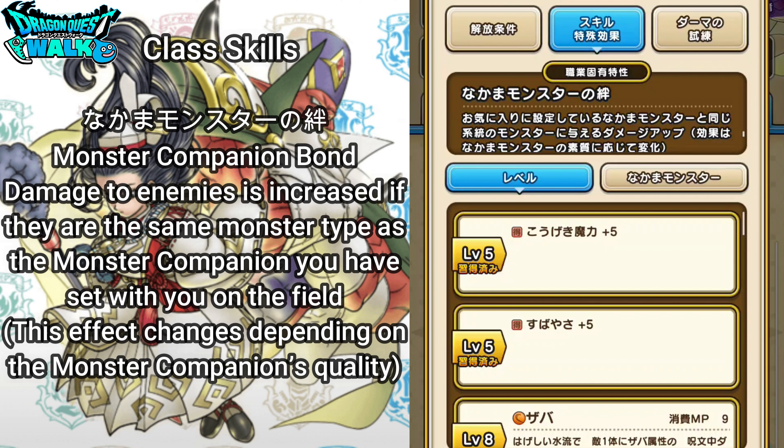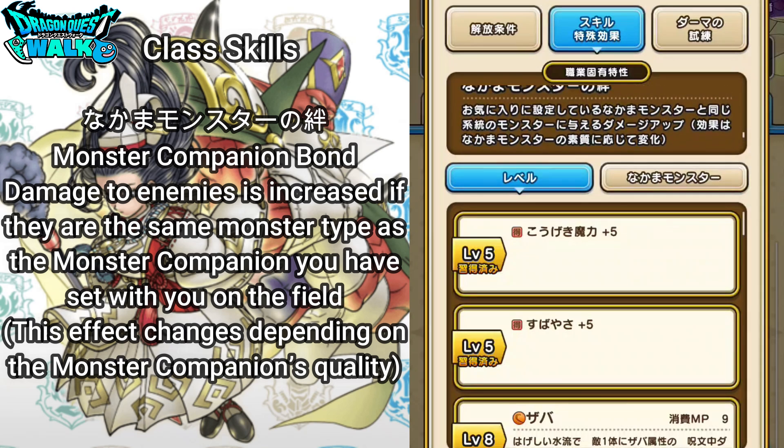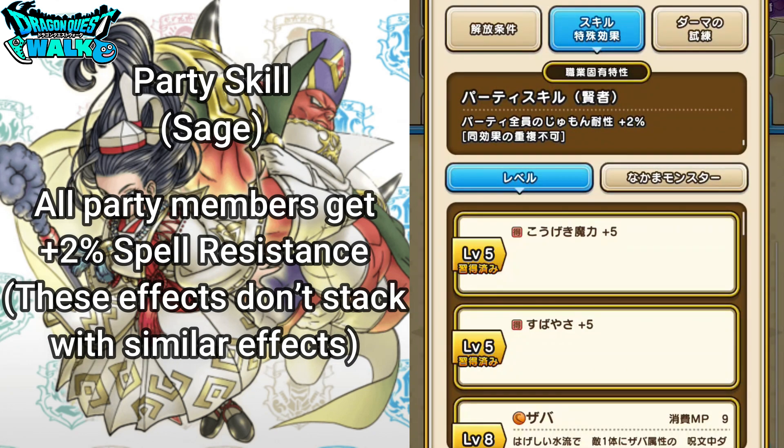This effect changes depending on the monster companion's quality. In terms of the monster companion's quality, you actually have five of them — I've gone over that before when talking about monster companions. There is also a party skill, which is going to be that of the Sage: all party members get a plus 2% spell resistance, though these effects do not stack with similar effects.